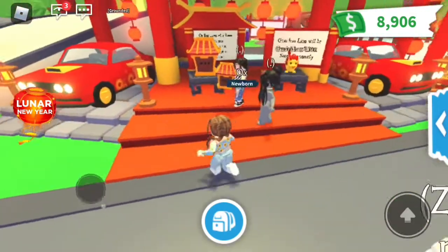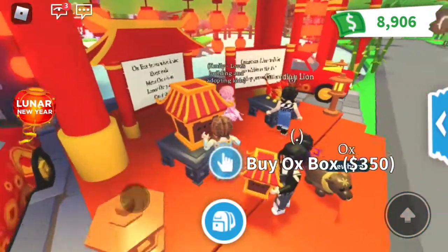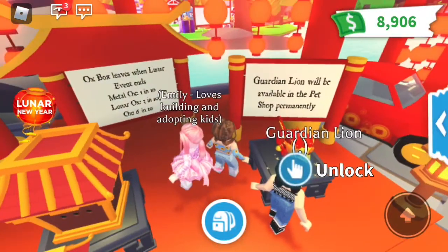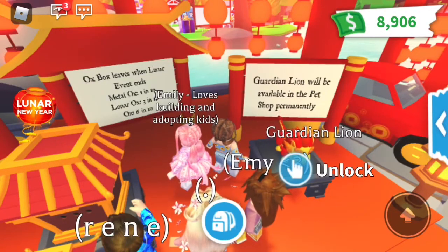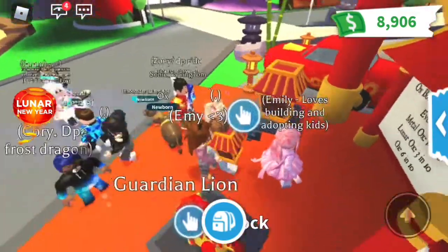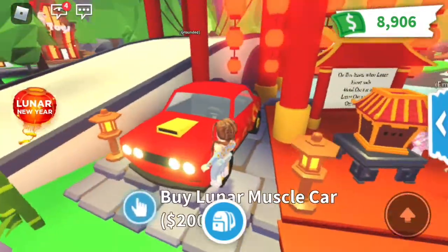Give this video a like, because this is so crazy. Oh my goodness, this is adorable! So we have the Aux box, which is only $350, which is about the price of a cracked egg. Guardian Lion will permanently be in the game, so I'm not really going to rush to buy it in today's video, but it is so adorable. And then we have this muscle car.